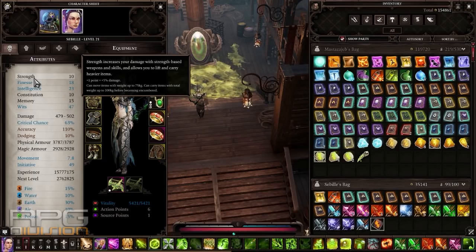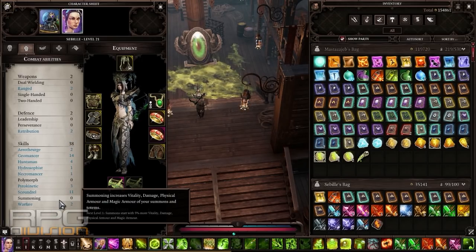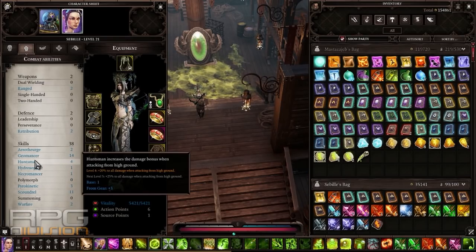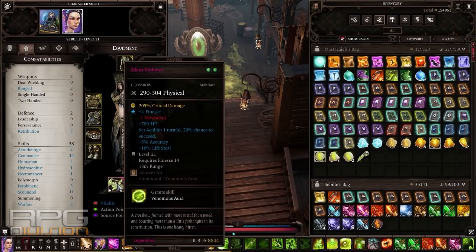What I would suggest for Fort Joy and the Hollow Marshes: focus your ranger on finesse, forget about wits. From combat abilities, if you want to be a proper elemental ranger in this region, put one point into warfare for the executioner talent, two points into huntsman, and the rest into pyrokinetic. Pyrokinetic will scale the damage of your weapon if it has a flame rune or bonus fire elemental damage by default. You should always have a crossbow or bow with fire damage in the first region.